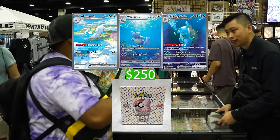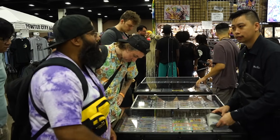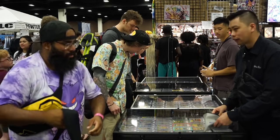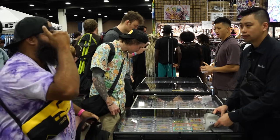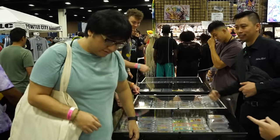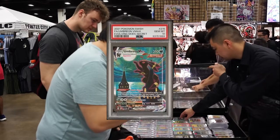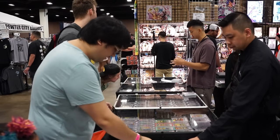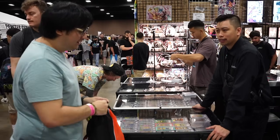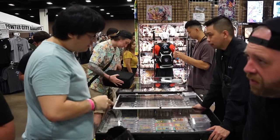Moving the black label case — giving a straight $500 for the Stellar Crown case. Also trading on PSA 10 Umbreon — looking at some cards, the seller figured around $1,200–$1,250 for three items. Checking the value and going from there.